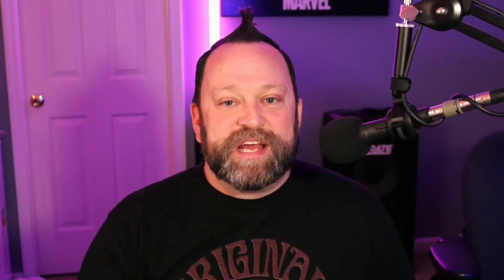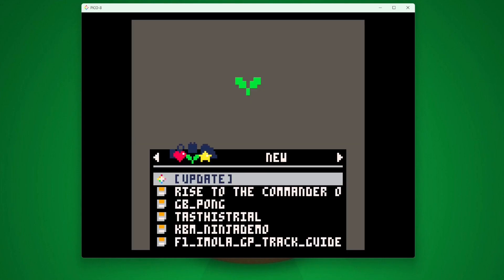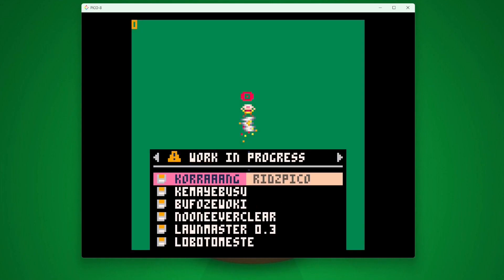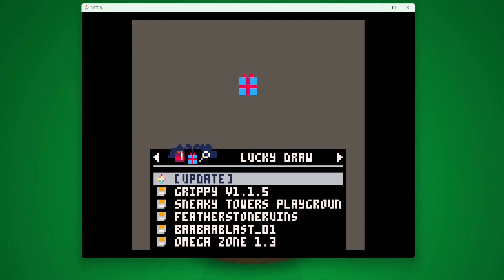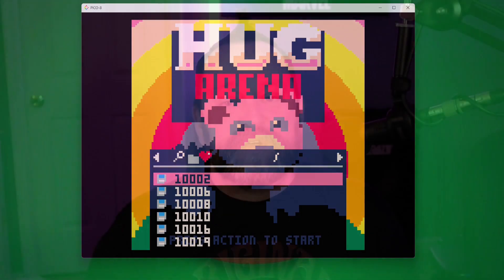The easiest way to get started is to use the built-in game browser, Explore. Simply type 'explore' into the command line and hit enter. From here, you can look through new games, featured games, works in progress, jams, random games, search for a specific game, or play a cart that's stored on your own computer.